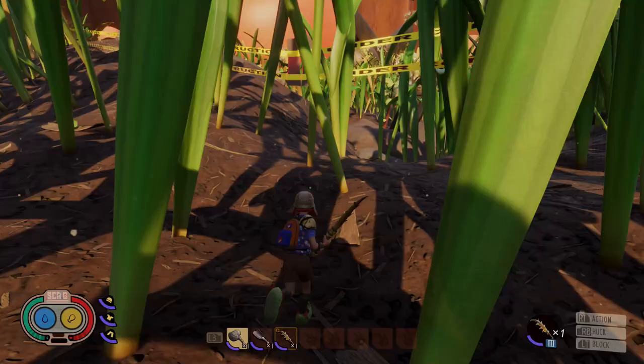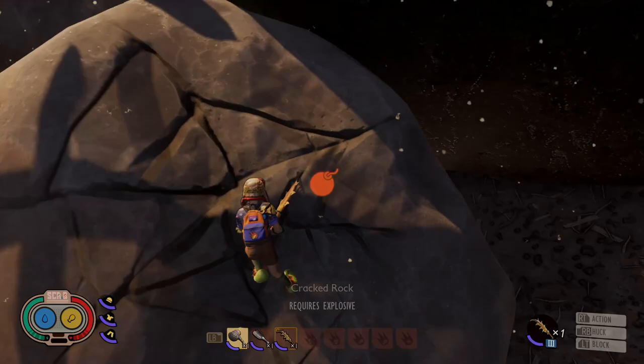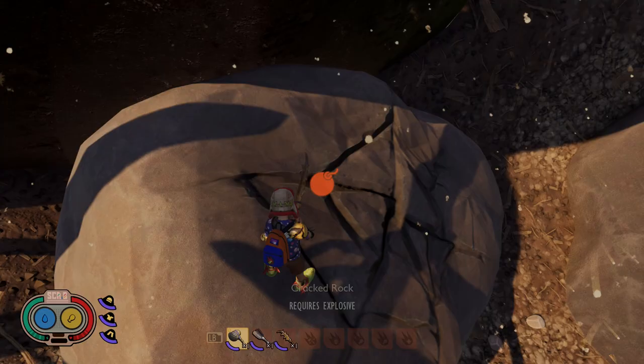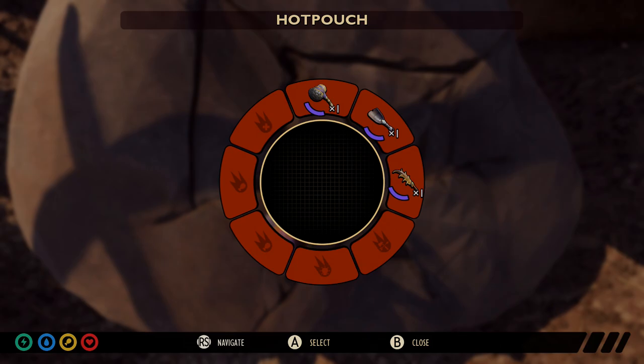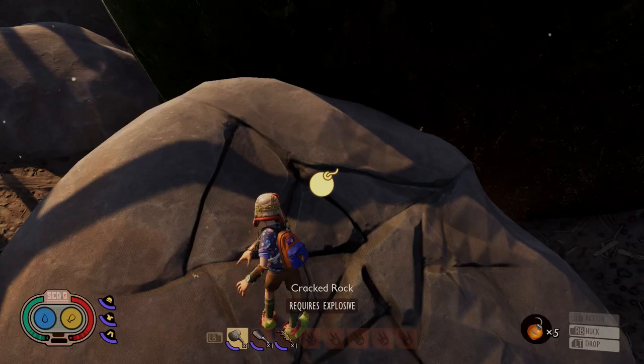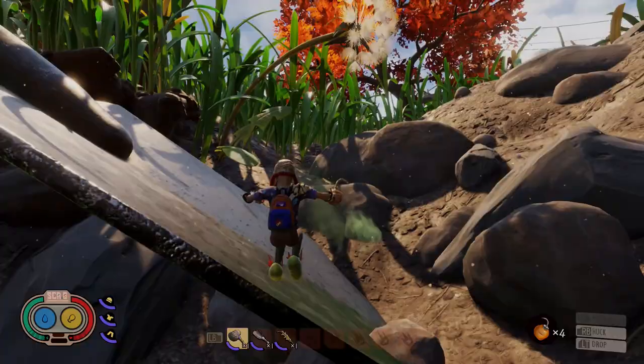Down to the bottom of the rocks here, you're going to need your splat burst. Now, can you use a hammer to break open this cracked rock? No - as you can see, nothing's really happening. It definitely needs an explosion, so one simple bomb and away you go. Then it falls and you can jump on top, and that is pretty much it.